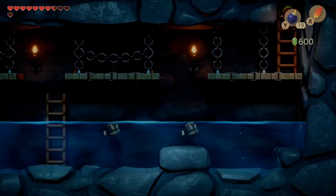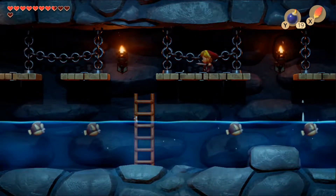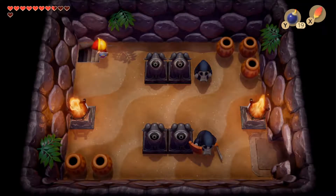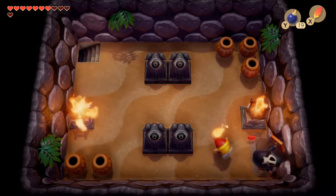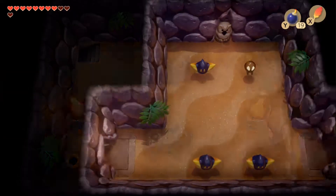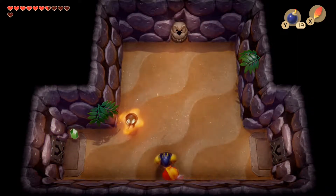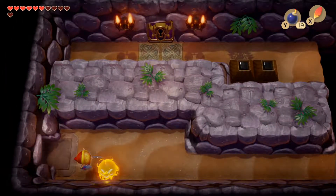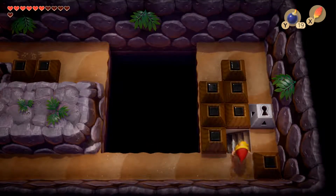Taking the staircase in the bottom right first, we come out into a side-scrolling section with a little water at the bottom and some cheep-cheeps that jump up at you. Use the Roc's Feather to help jump across, then emerge into a room with a couple of stalfos. Heading right, we see a bubble flying around and three stars - take out the stars since bubbles are invincible. We can also see an owl statue but don't have the stone beak yet.